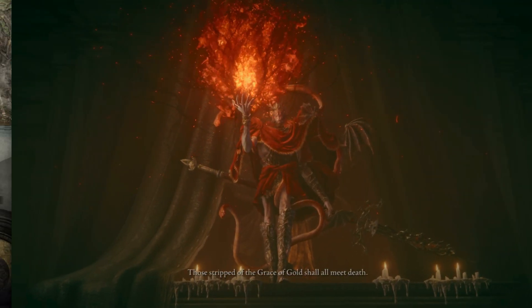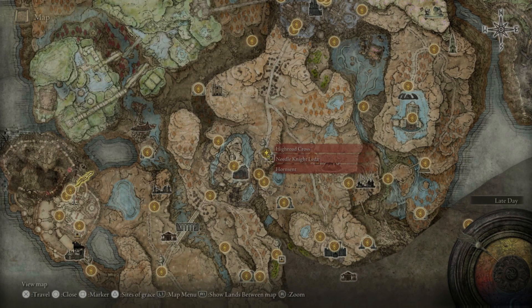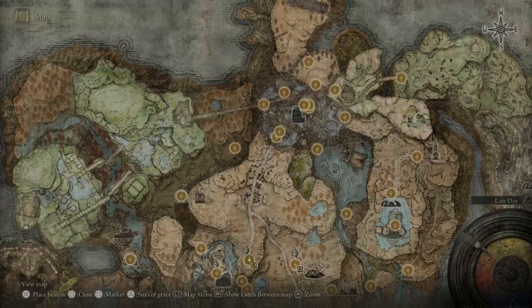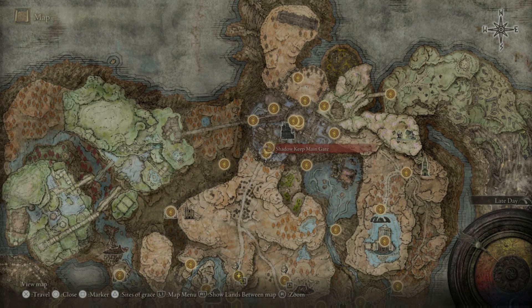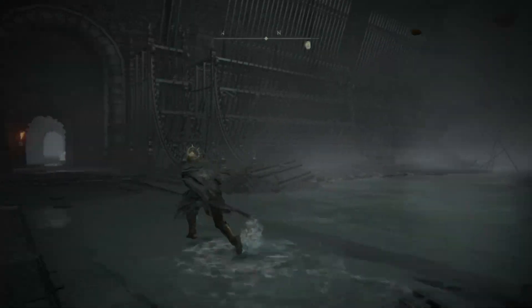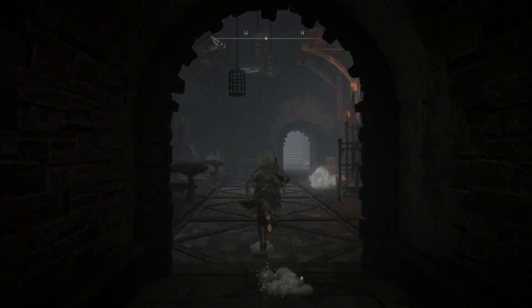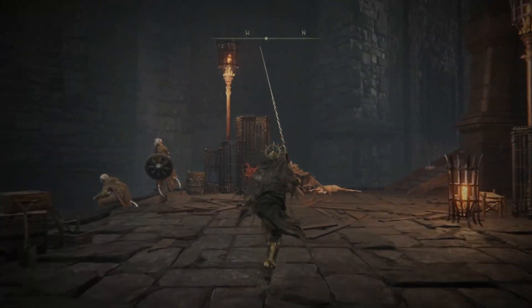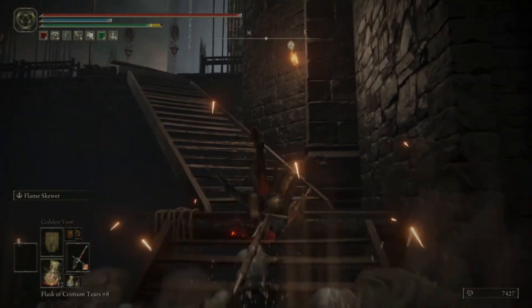To find him we need to start at the High Road Cross site of Grace and then move north where we have to fight a boss and then rest at the main Plaza Grace site. From here we turn left and then head straight down the archway until you find stairs on your right. Take that but be careful of ambush.